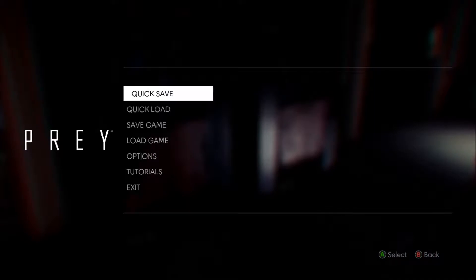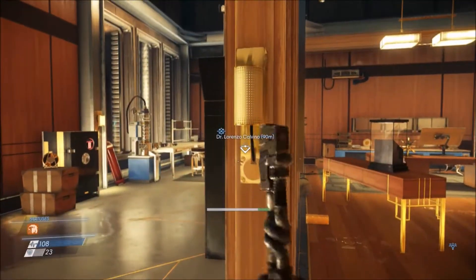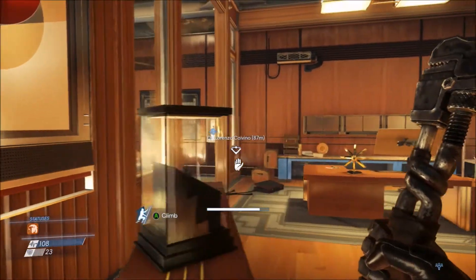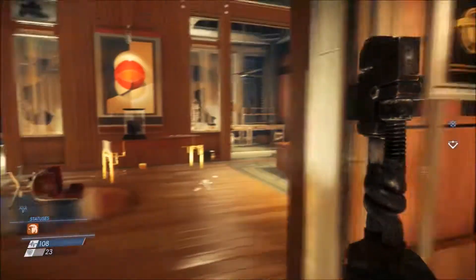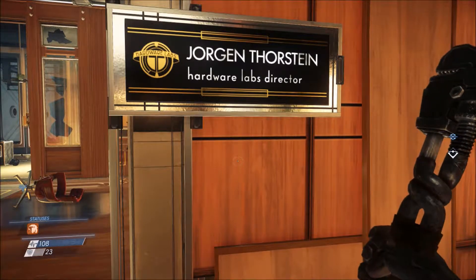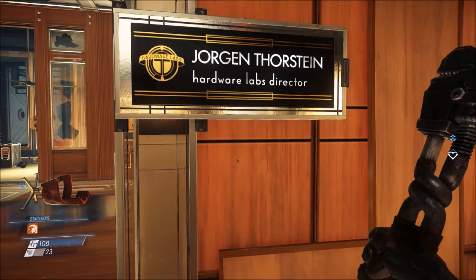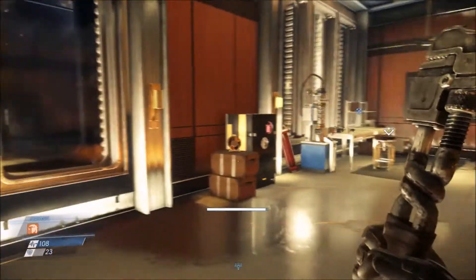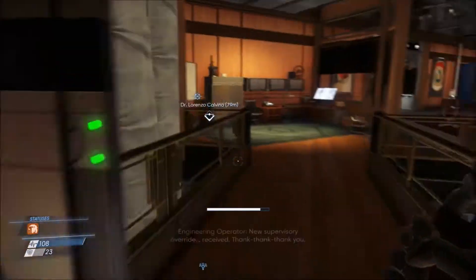Hi everybody, welcome back to another video. Today we're going to be playing Prey. Last time we were just kind of having a look around. I think we really need to get into this guy's office. We're going to this office that I'm in right now — Jorgen... Thorsten — it says Hardware Labs. We had a look around, didn't really find anything interesting. The only thing I found interesting was that safe, but I can't get it open right now. I don't have the code for it.